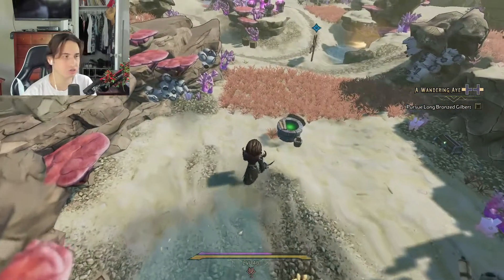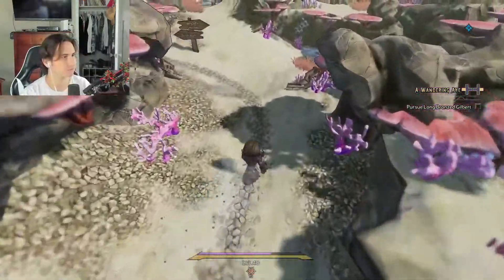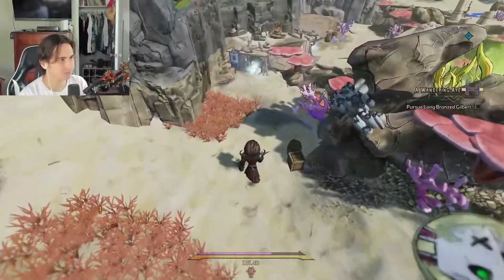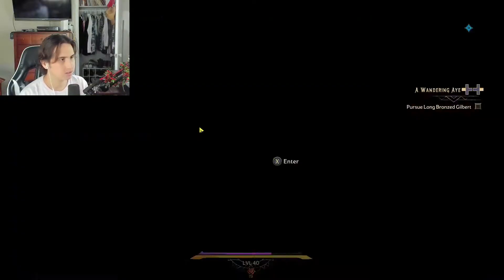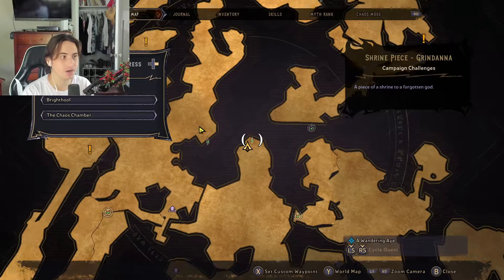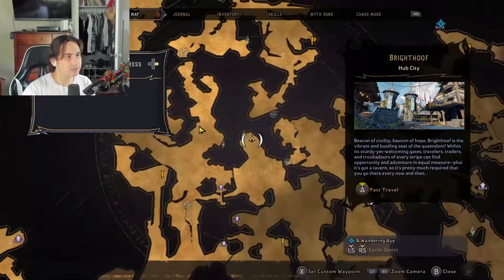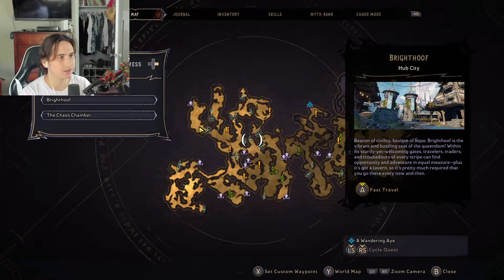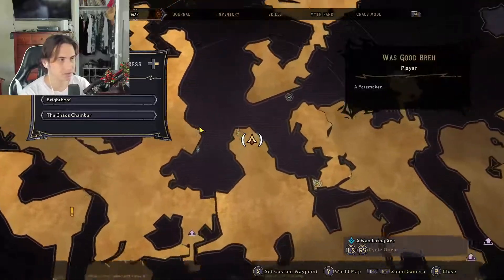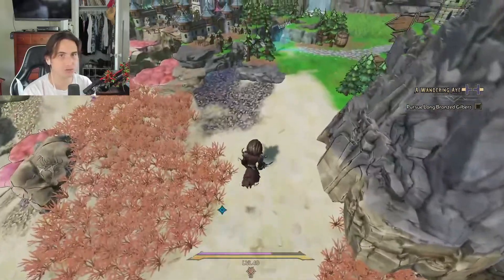For the third shrine piece, follow me — it is right over here. Shrine Piece of Grindana. That can be found right here, in the center of almost the entire map. Pretty much looking to the left of Brighthoof, because Brighthoof is right here.